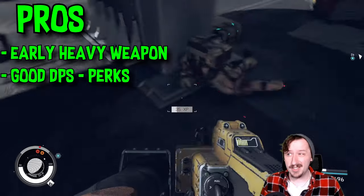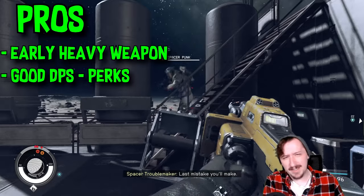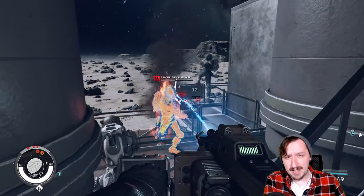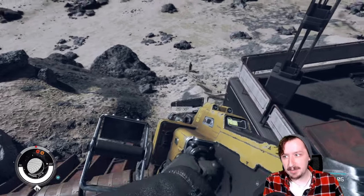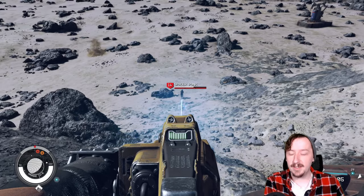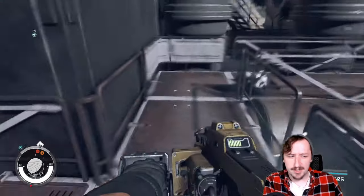It can kill high health enemies pretty quickly if you're allowed to just hold it on there non-stop. It actually does have pretty good damage per second once you do have a fire proc on it. Before then, I don't think its DPS is all that great, and its damage per shot isn't great either. It's okay for constantly hitting an enemy, and if you can keep staggering them it can work well, but if enemies get up close and interrupt you, or stay at very long range and snipe at you, the Arc Welder is going to struggle.